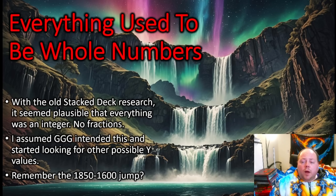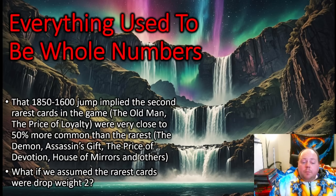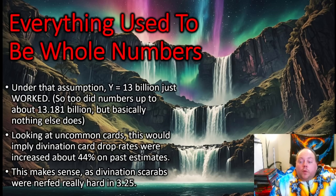The gap between 1850 gold (the rarest tier) and 1600 gold (the next tier down) implied a 50% gap in rarity, suggesting the Old Man and Price of Loyalty were 50% more common than cards like the Demon, Assassin's Gift, Price of Devotion, and House of Mirrors. If we assumed the drop weight of the rarest cards was exactly 2, and the second tier was drop weight 3, everything fit. Under that assumption, with y equal to 13 billion — or anywhere from 13 billion up to 13 billion 181 million — it just works.